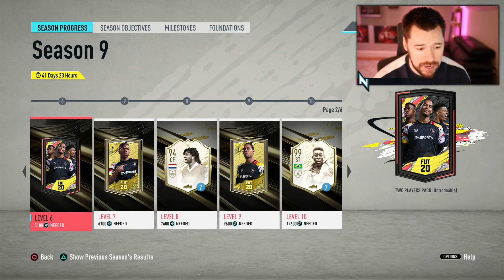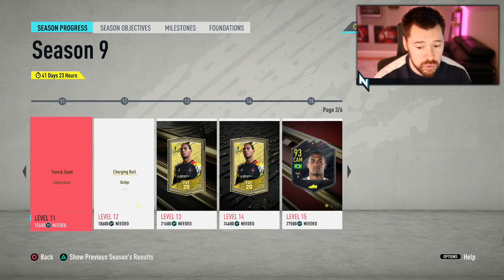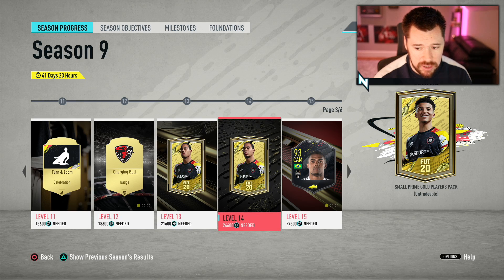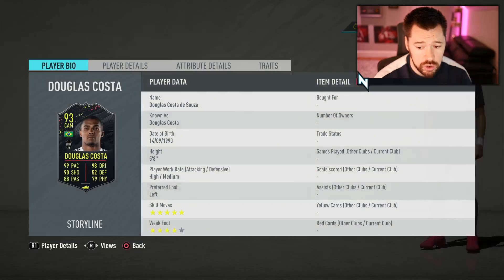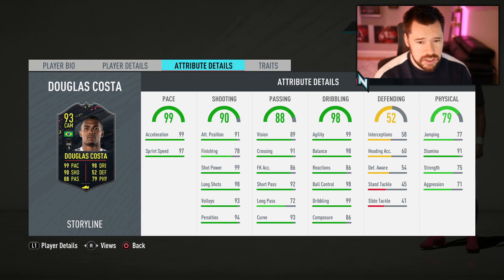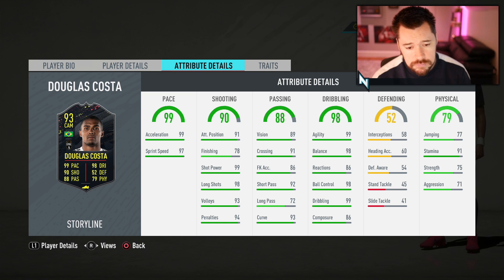The gold pack, a jumbo premium gold pack, a two players pack, another jumbo premium gold pack, another jumbo premium gold 26 pack, a couple more celebrations, a small prime gold players pack, and then a 93 Douglas Costa — storyline Douglas Costa, five star, four star. So he's got an upgrade on that weak foot. He's a CAM position as well, which is quite nice. It's not a terrible card — his dribbling is really nice, reactions and composure a little low, but we are literally at the stage of the game where it doesn't matter all that much. His pace is great, his passing is good, his physical is very nice, but his finishing is still terrible. The five star, four star is quite nice though.